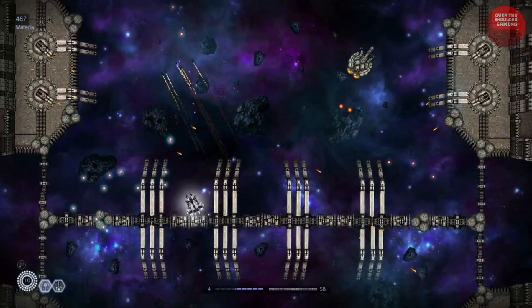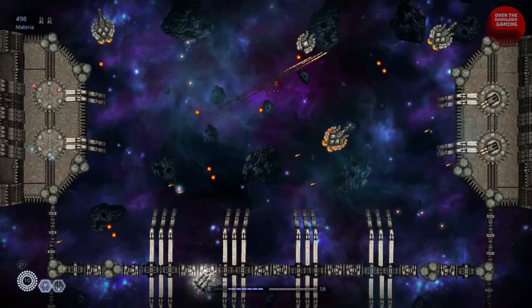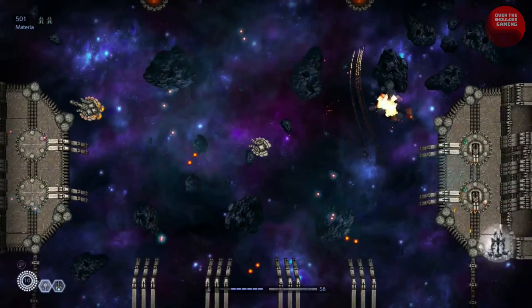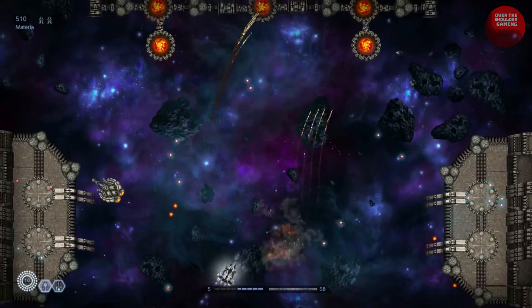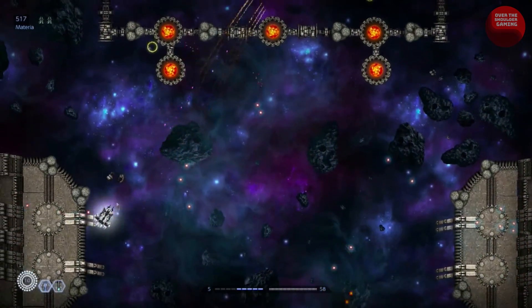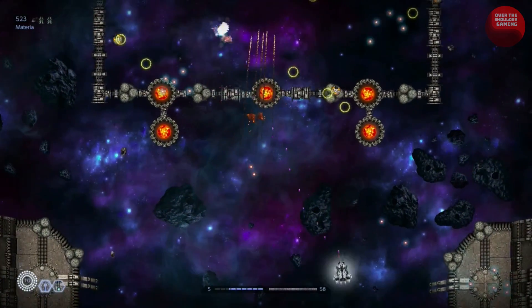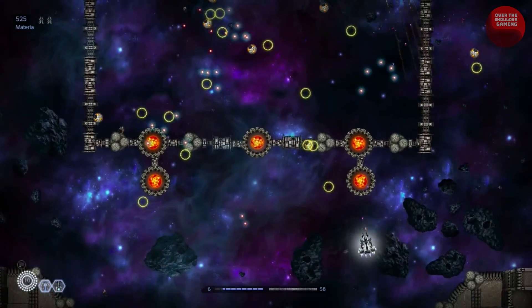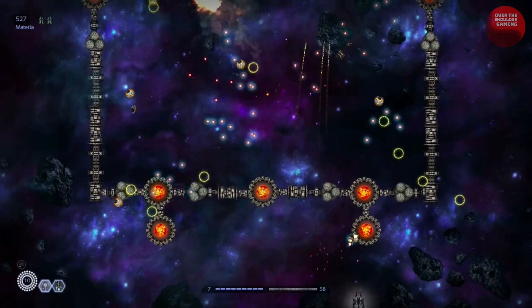A few things to note as you play: first, the main guns overheat, which means you have to time when to back away from the trigger and when to let them have it — the good news is the cooling period is short. Second, special weapons have a cooldown so you can only use them sparingly. Third, the ship felt really floaty, but I guess that should be expected — this is outer space after all.